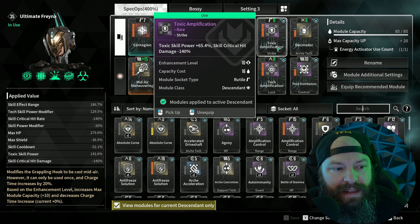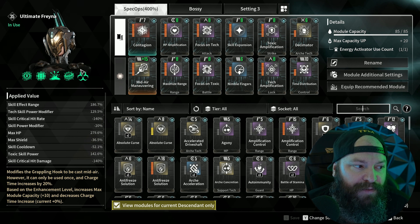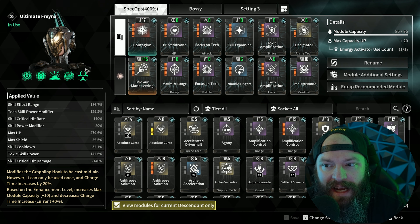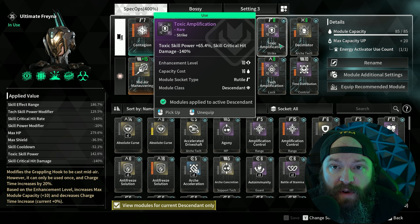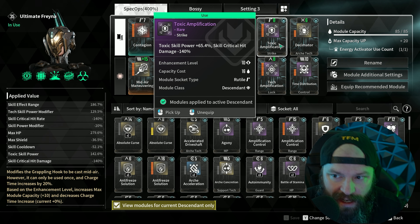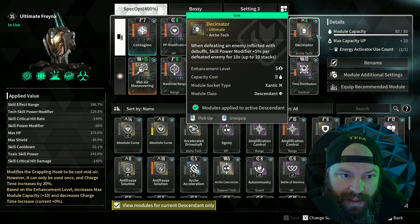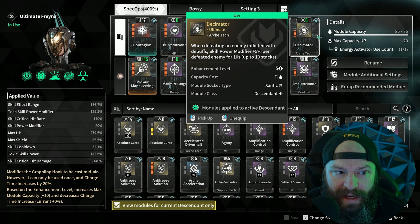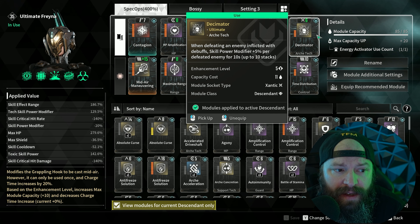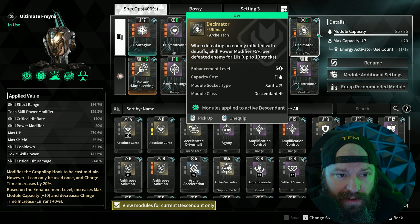Both Toxic Amplification and Tech Amplification completely tank your skill critical hit rate — but that's okay because Frayner is not a crit descendant. She has very low base crit hit chance and crit hit damage, so this helps us focus into raw damage instead of critting, which is exactly what you want for her consistent DoT output. Last but not least, Decimator: as you kill enemies you stack skill power modifier up to 10 stacks — an additional 50% skill power modifier. Because you're killing so many enemies, you'll always have 10 stacks.